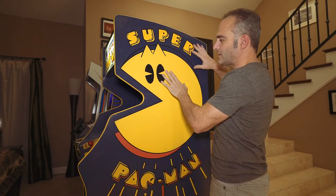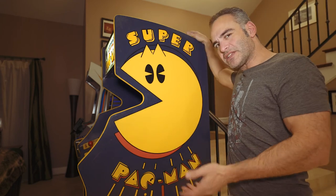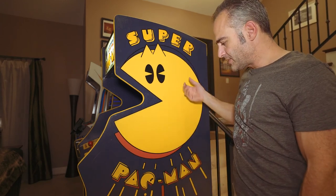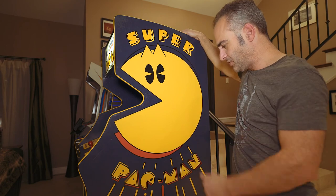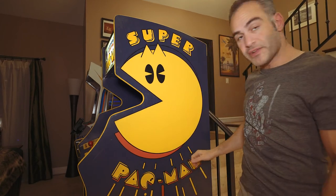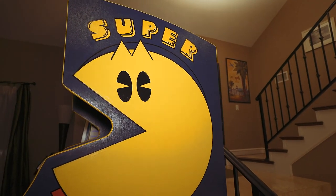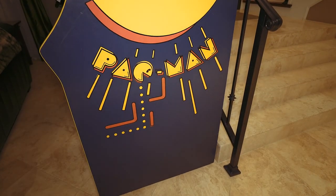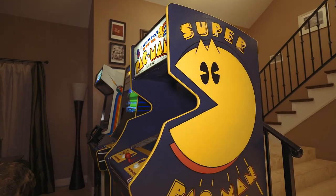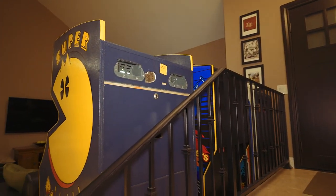Something I'm very particular about — not everyone is the same on this — is having the correct side art, and in this case being painted on rather than a sticker. You can get stickers for these and do it easily, but that's not how this game originally was. I prefer the original side art. Because these get scuffed over time they need touch-up or re-stenciling. In this case TNT's guy did the touch-ups and overall the paint matching looks really nice. They also painted the back the same blue color which makes it look very clean.